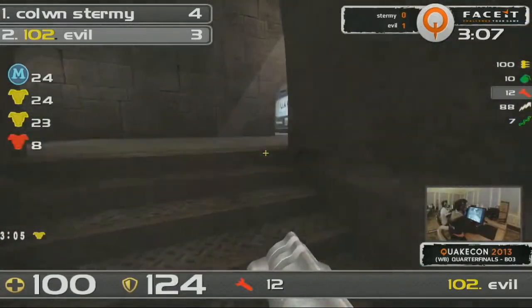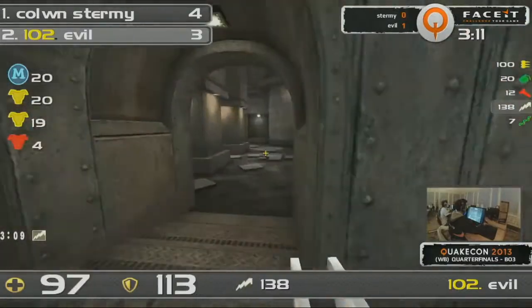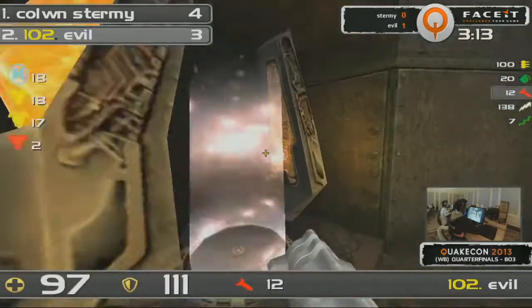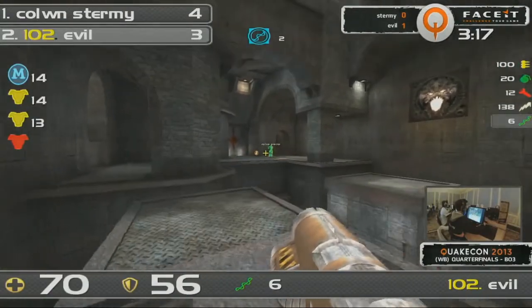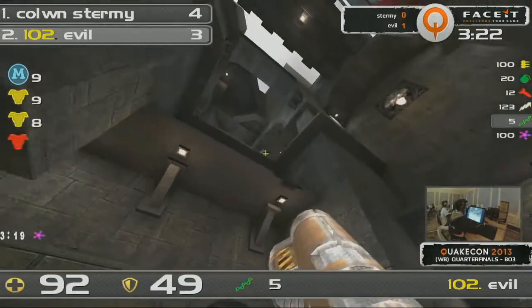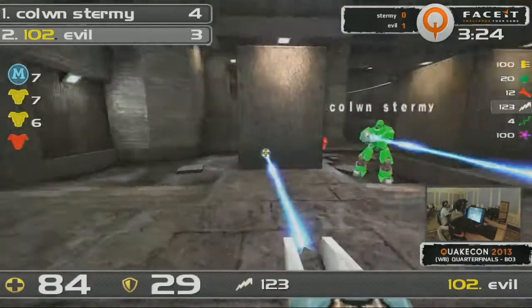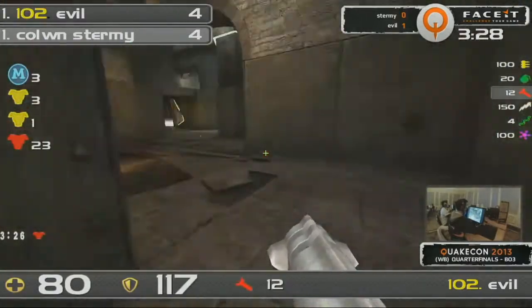Sturmey's losing the grip of the map as we speak, and we are only three minutes into this, so there's plenty of opportunity for him to retake everything. But he has to come to Evil. They trade rails there and the rail duel commences. So he cannot drop down, but he sure as hell can rail from that distance. And Evil — oh my goodness — he goes with a drop, in fact. That was incredibly risky. You can see how weak he was.